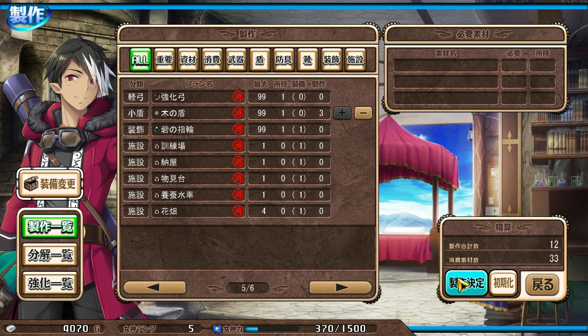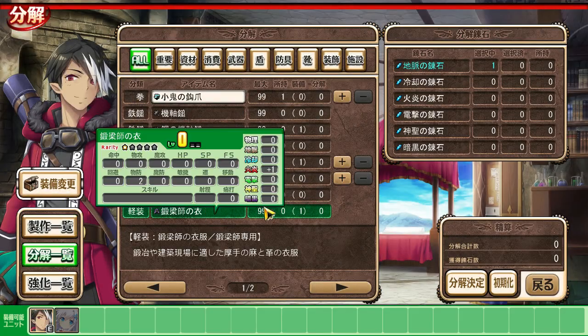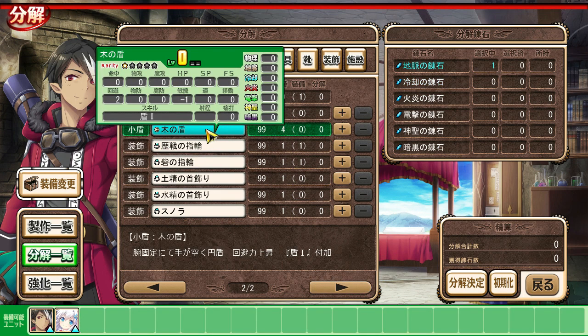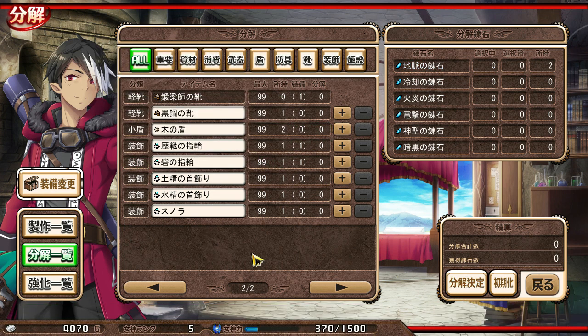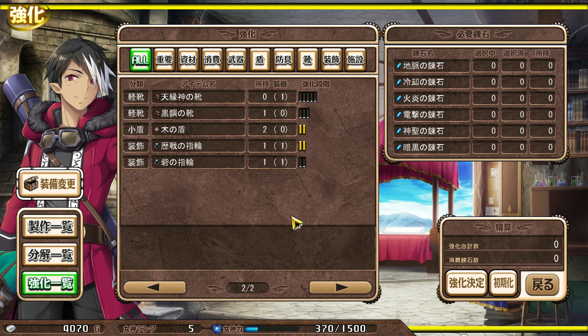Now I want to make some shields. Normally I don't use these shields because it subtracts one from speed, and I like being fast. But if you level it up twice, it loses that disability. So a shield is a good thing - equippably.